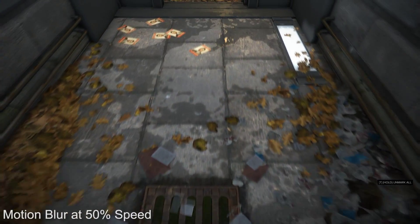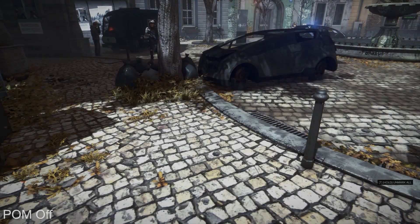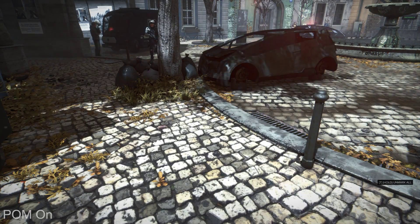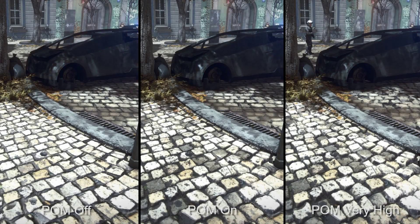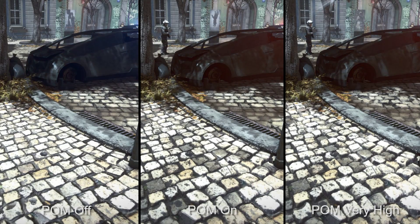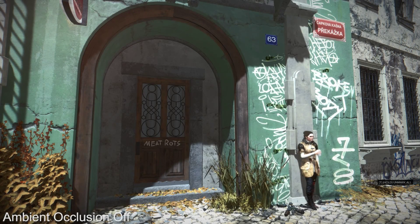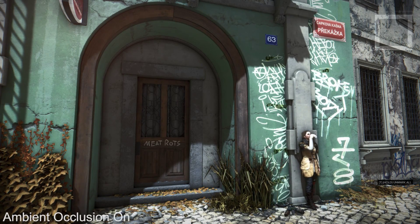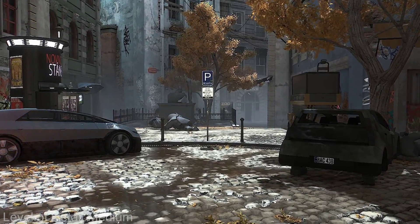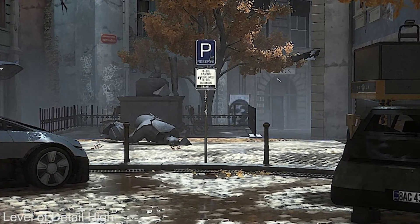Motion blur is another addition exclusive to the PC version — it's a subtle effect, but it does improve the appearance of attacks and fast motion. Parallax occlusion maps can also be adjusted with varying levels of quality and depth; disabling the effect entirely results in very flat surfaces, but as you increase it the textures become increasingly rich in detail. Then we have three ambient occlusion settings: off, which looks quite flat; on, which is equivalent to the console setting; and one step above that, which looks even better. Finally, the level of detail setting controls distant detail — only on the highest setting do we see the full details represented at a distance.